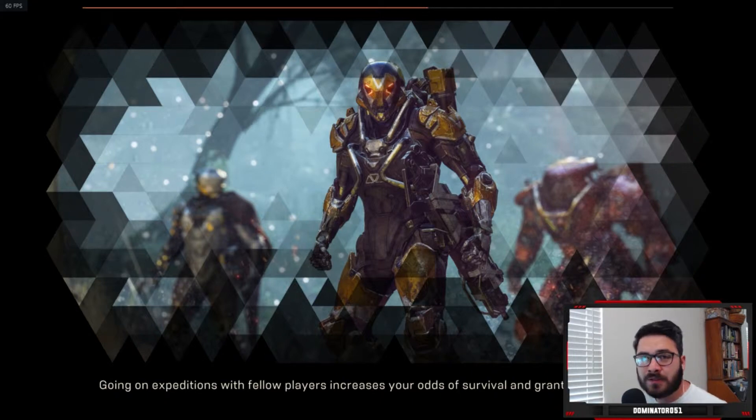Along the same lines, we need a system where I can ping certain locations and things on the map — like 'I'm heading to this location' or 'there's a world event here' — so everyone in the group can see where it is. At the moment it's difficult to find where things are and where your teammates are, especially with the different layers of the map: there's depth, height, tubes, and dungeons. Being able to ping certain things on the map would go a long way.